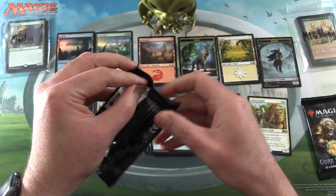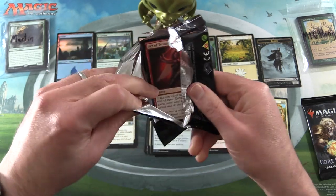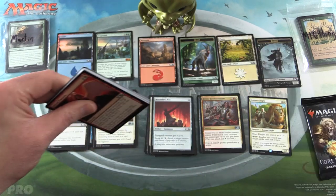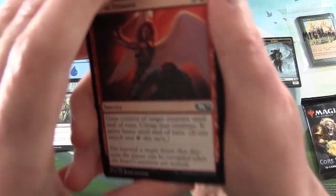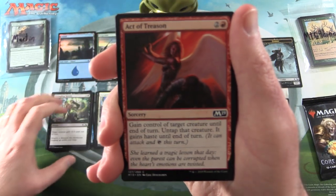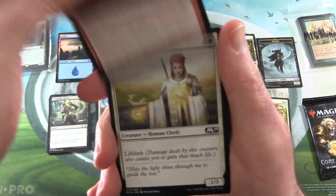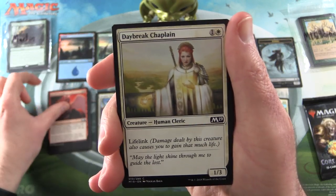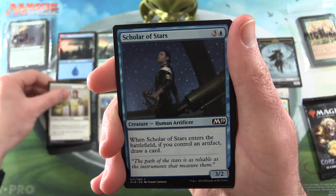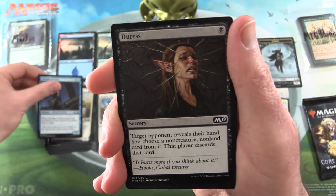Martin, pack number two — let's see if we can get something even better than that mythic. I think that was one of the lower-end mythics, but I could be wrong; the price would have popped up in the corner. Next we have Act of Treason, Daybreak Chaplain, Scholar of Stars, and Duress.